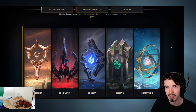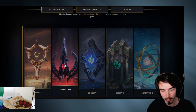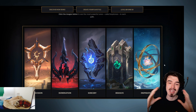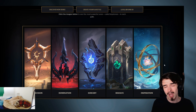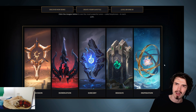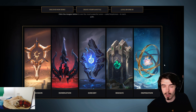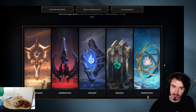So first thing to say: the new rune system - new runes plus mastery system, Runes Reforged - you have five different trees now: Precision, Domination, Sorcery, Resolve, and Inspiration. You get to choose a keystone; each of these trees has three keystones and you get to choose one of them. They also have nine greater runes as well, and you get to choose a bunch from that.